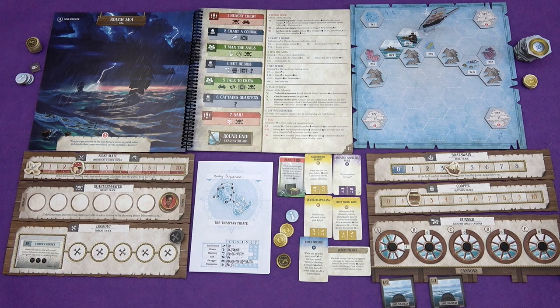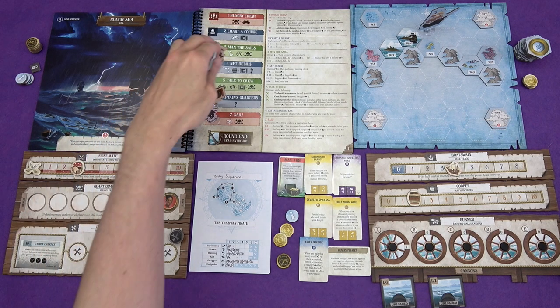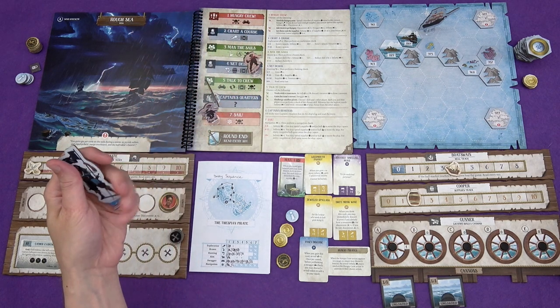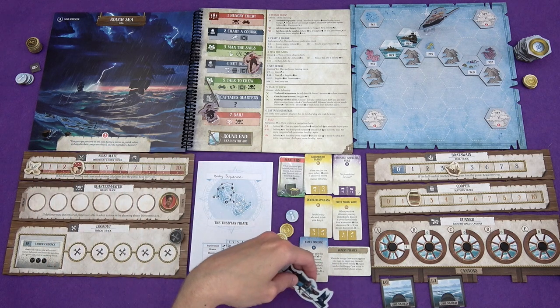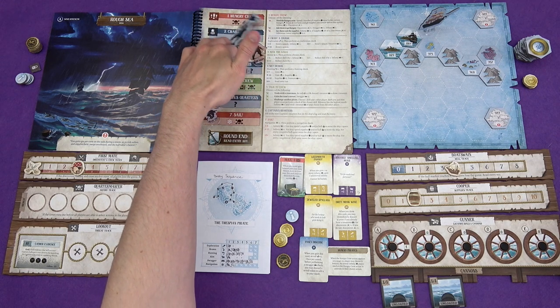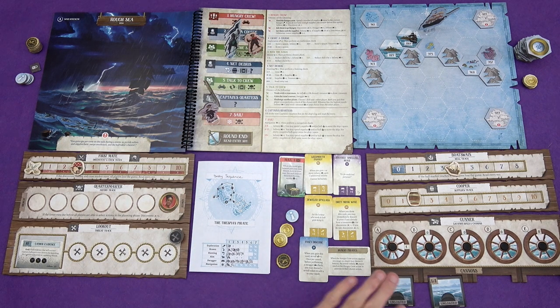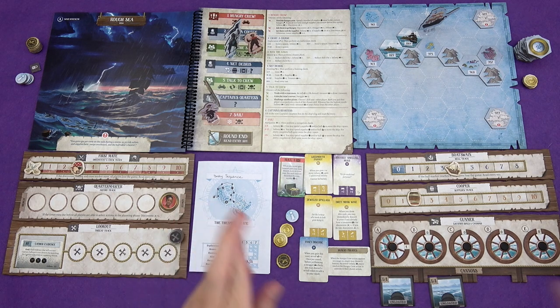We're on to the rough sea. We've got hungry crew again - we don't need to send someone there, but we do need to send someone to sail. I want to send someone to the captain's quarters. We want to talk to the crew. We want supplies - we're probably going to have to spend all of the supplies on feeding the crew. But if we do well at fishing, we could get some supplies back. We want to man the sails to reduce the wind strength - we can have multiple people go there. Fingers crossed time, I think.